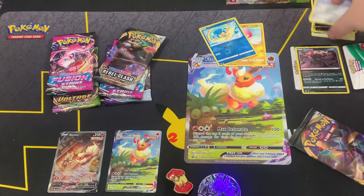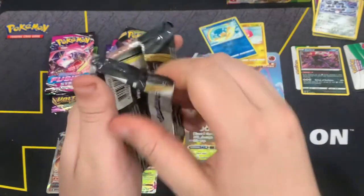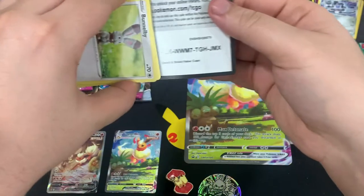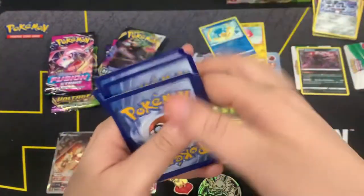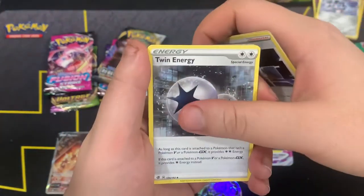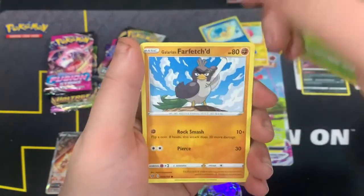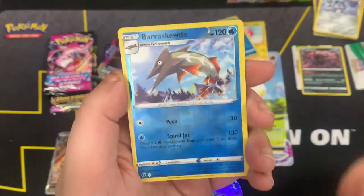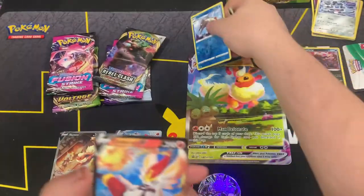All right, let's go Rival Clash — can we get something we need? Here we go. Here is the code card, get that out of here. We got Electric Energy, Olivia, Twin Energy, Heliolisk, Fomantis, Vulpix, Phantump, Galarian Farfetch'd, Scorbunny, Beartic, Skwovet as a reverse, and Cinderace V. Not bad — at least we got a V card.